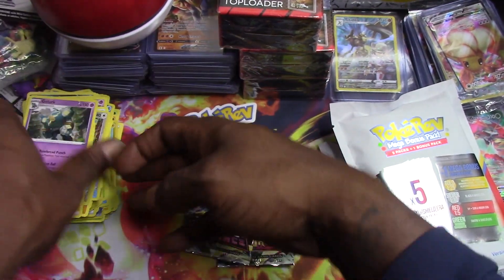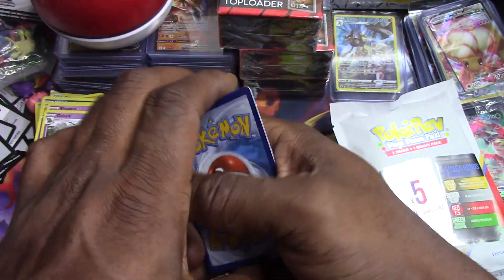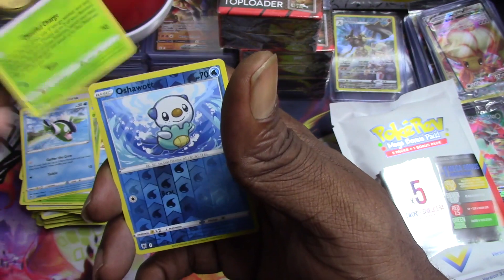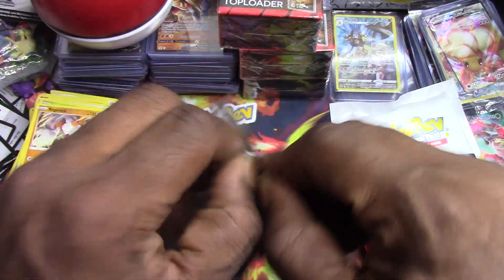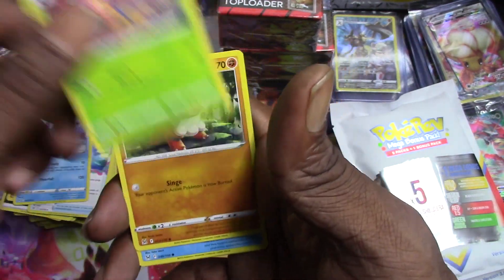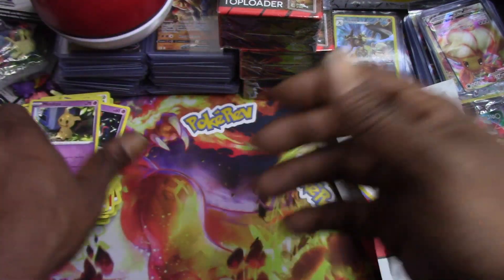Two packs left - Astral Radiance and Lost Origins. No good cold cards yet. Bisharp, Dark Patch, Quilava, Lava Tentacruel, Mantine, Scyther, Basculin, Voltorb, Oshawott, reverse holo, and a Regirock. Last pack magic - Lost Origins - can we get a hit? One two three. Mirage Gate, Lumineon, Gloom, Growlithe, Ducklett, Rockruff, Seel, Zorua, Squawkabilly, reverse holo, and a Mimikyu.